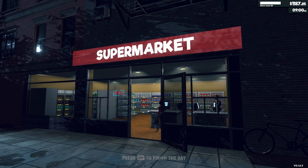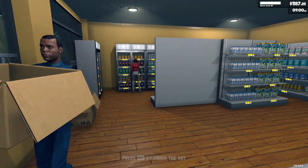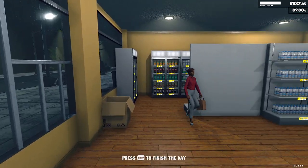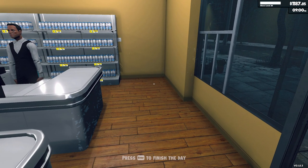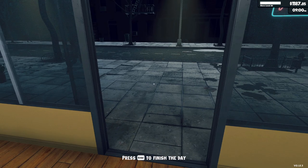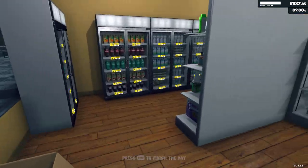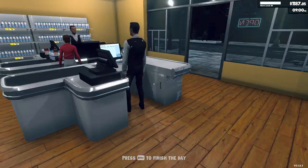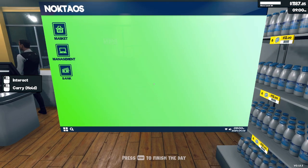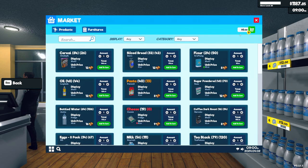First of all, you can see there's no computer here — that's because we sold our computer to the junk shop and we bought a laptop. If I press Tab, my laptop comes up. I left-click to place it, and then I can go to the marketplace and management.